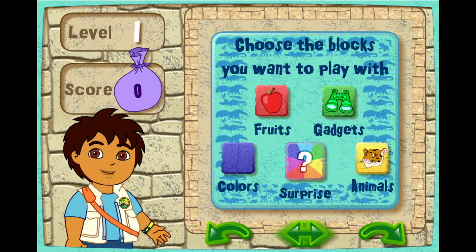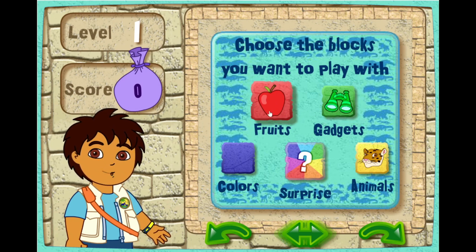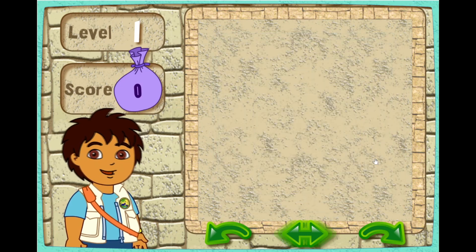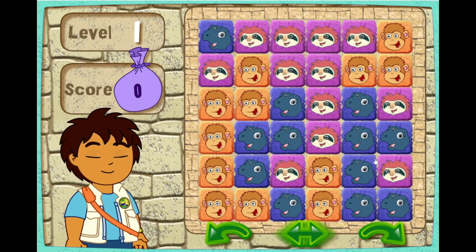Let's play. First, click on the blocks you want to see in your puzzle. Get fruits, colors, surprise, animals, green choice. Let's go! Here's your puzzle. Ready, set, go!